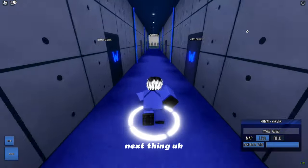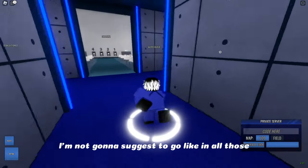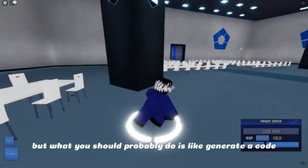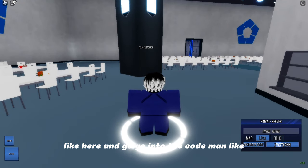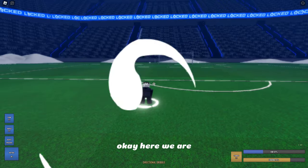I'm not gonna suggest going all in immediately, but what you should probably do is generate a code like this — bam bam — and then go in and just try to play the game. I'm gonna explain to you guys what to do and how to do it, so you have the basics.